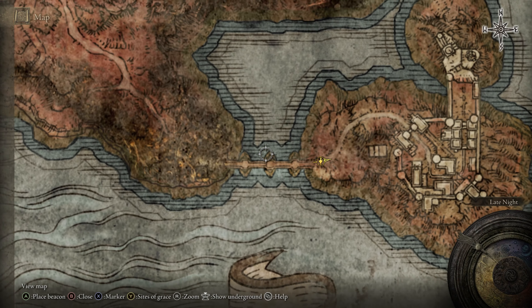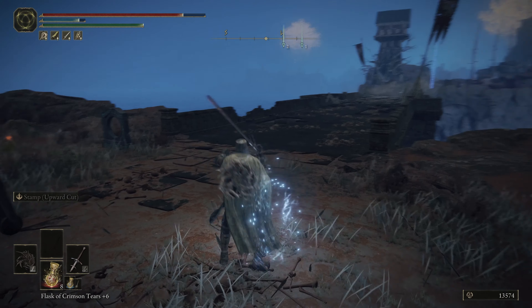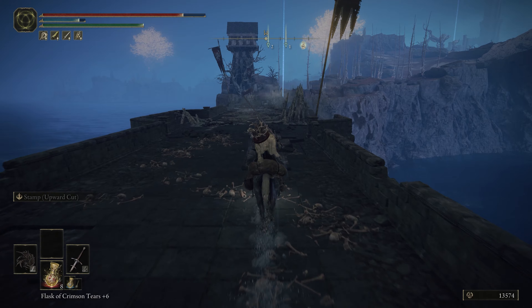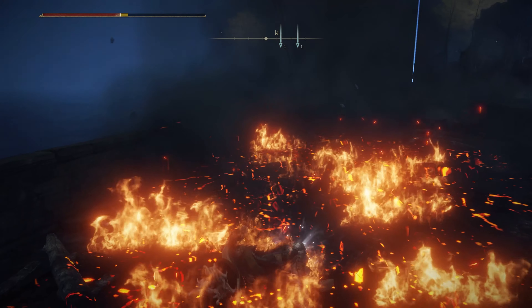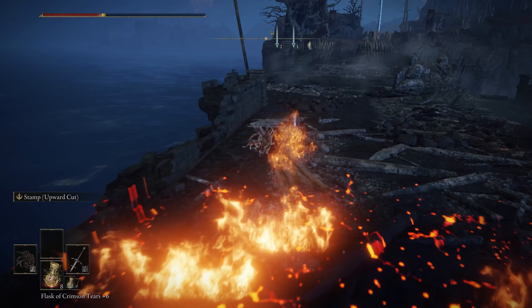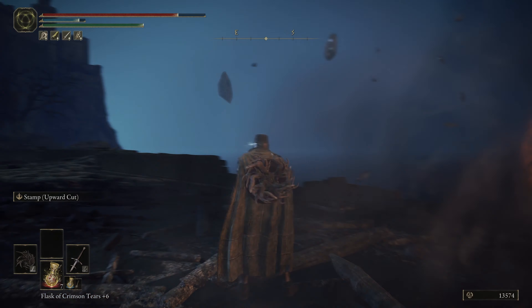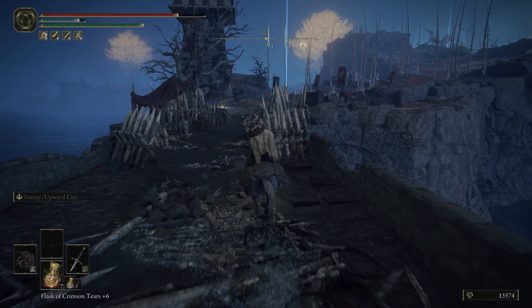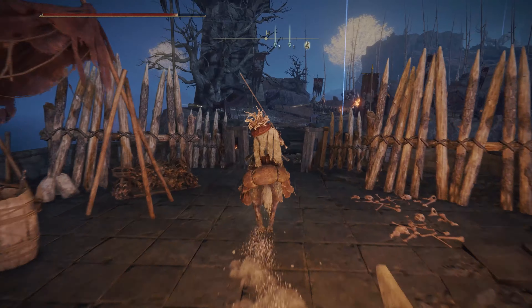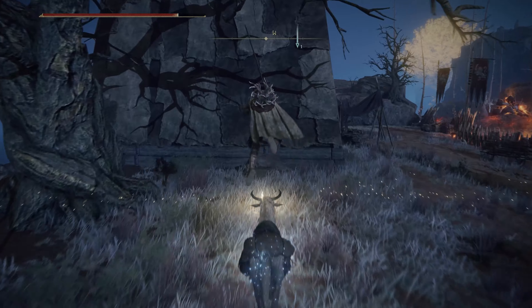From here we're going to travel to a new location — this is going to warp us all the way across the map. We are right here on the map, but first we're actually going to run backwards to a grace we want to get, just so that if we do die we're not being teleported very far. Watch out for the sniper accuracy from the catapults — usually they're not that accurate and you can just kind of run along the bridge and avoid them. Go ahead and grab this grace.